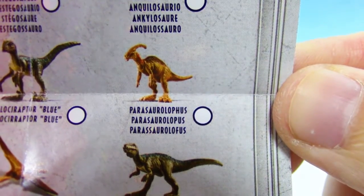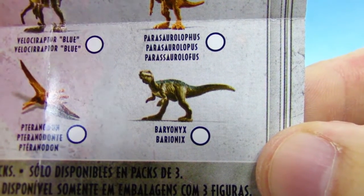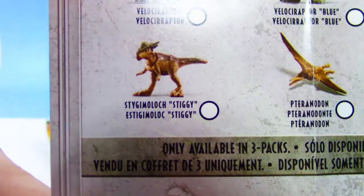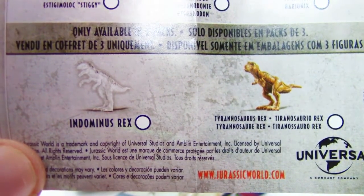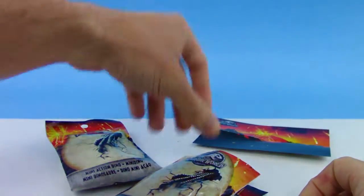We got the Parasaurolophus, the Baryonyx, the Pteranodon, the Stygimoloch, and the Indominus Rex — oh, and another Tyrannosaurus Rex! Oh my goodness.